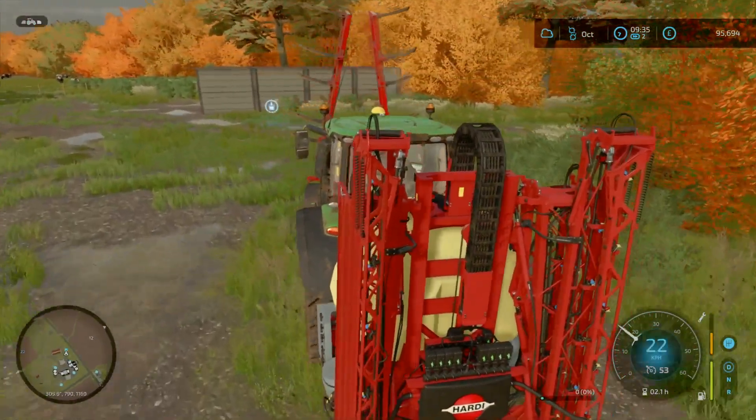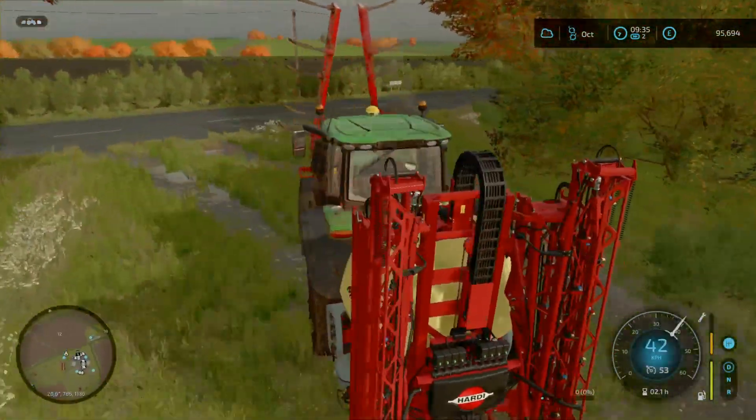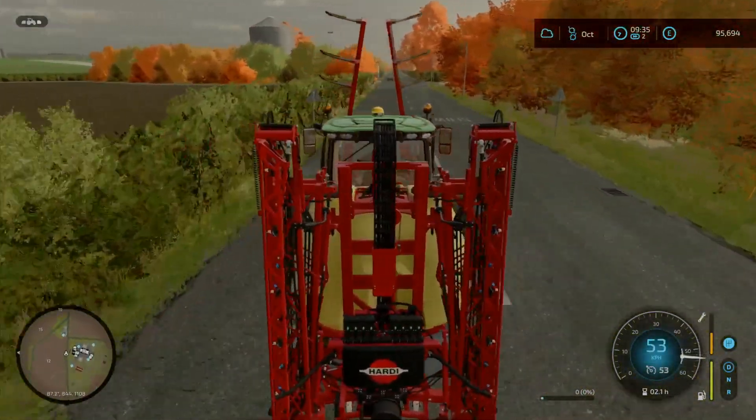Field 11 is just near the shop. We've got a tractor down there and we're taking our sprayer with us because we have a cunning plan which may work if we're lucky.